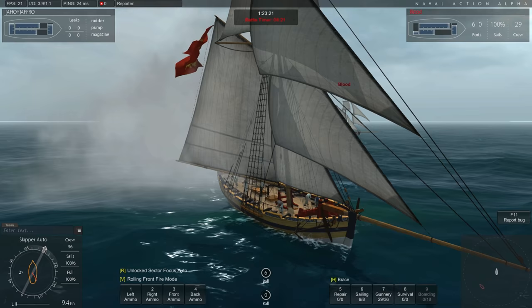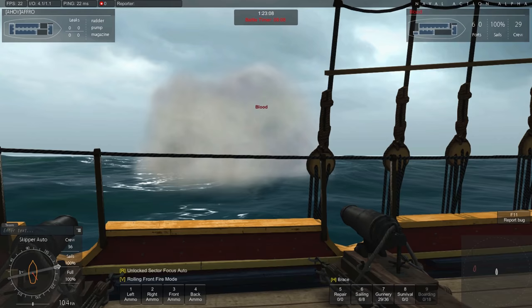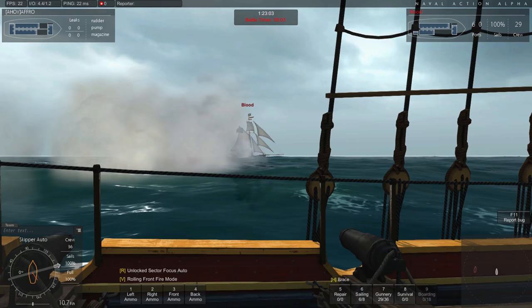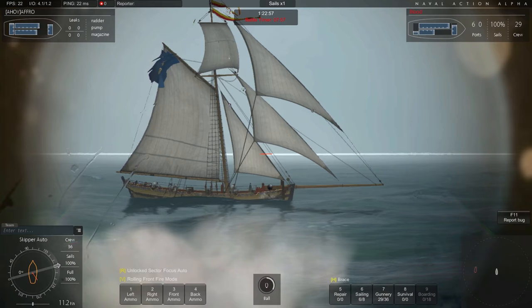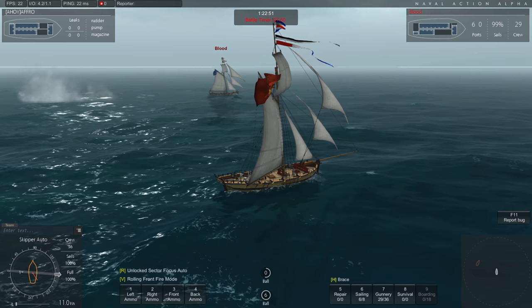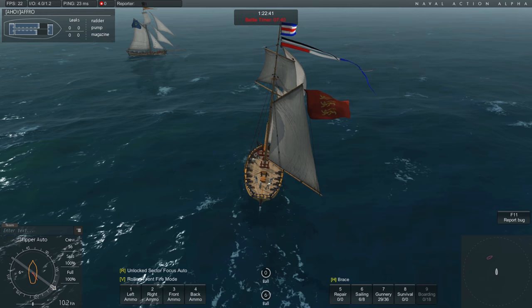Naval Action – da geht es nicht nur um Schlachten, sondern wir können hier auch richtig traden sozusagen. Wir haben an Land zum Beispiel unsere Minen. Da können wir Ressourcen gewinnen, die wir dann entweder verkaufen oder zu etwas Wertvolleren weiter produzieren und zum Verkauf anbieten. Wir können auch sagen, wir möchten einen Verkauf anbieten von Waren – also Contracts platzieren sozusagen. Und je nachdem, wie dringend das jemand benötigt, wird es eben gekauft oder nicht.